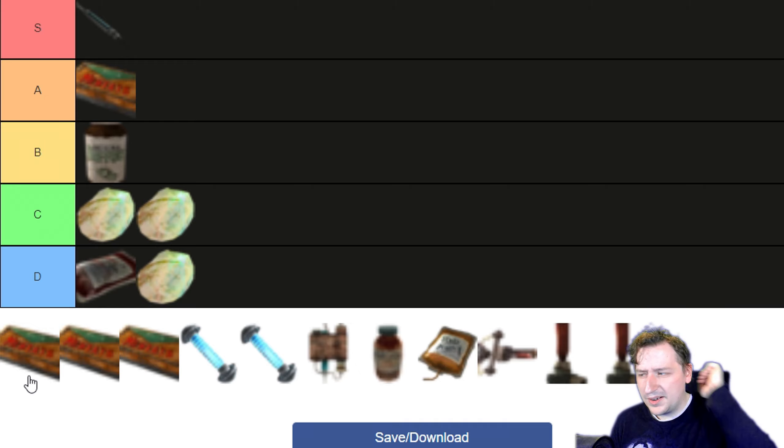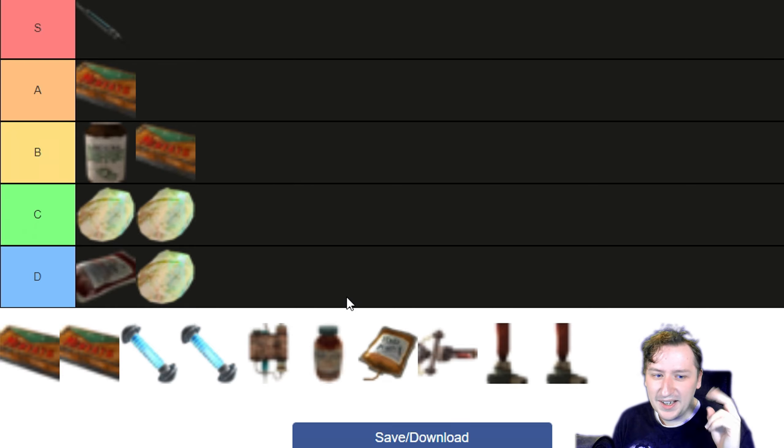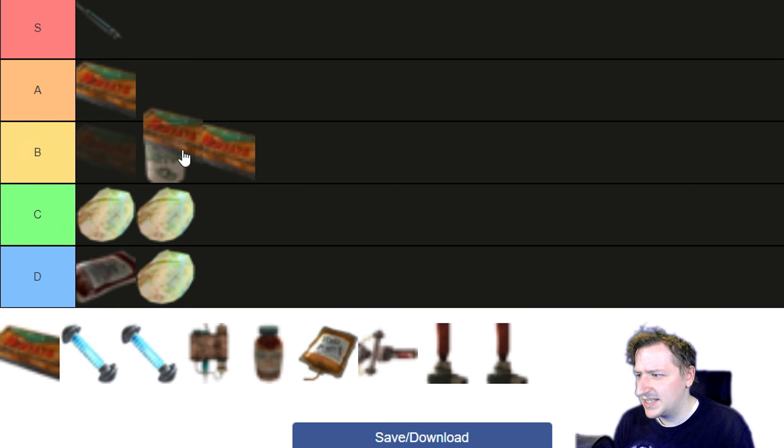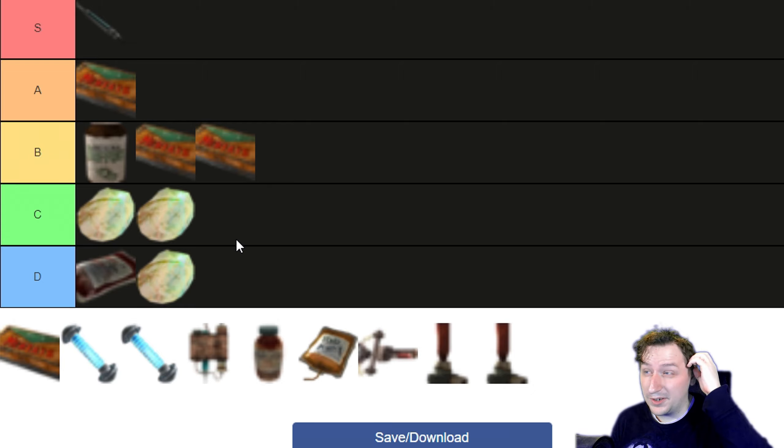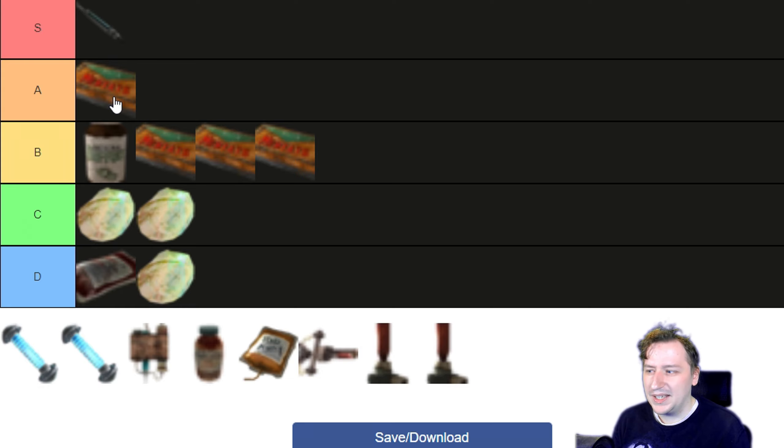The other Mentats are different variants you can only get one of during a quest line, where you can get Berry, Orange, or Grape Mentats. Berry Mentats give you 5 Intelligence, which is basically the same as regular Mentats — still useful but more restrictive. Grape gives you 5 Charisma, which is different; I'll put it into B tier because that could be enough for a skill check or speech check. Orange Mentats give 5 Perception — kind of useful, but the basic Mentats are better overall. Mentats might be something like Adderall or a futuristic focus drug.